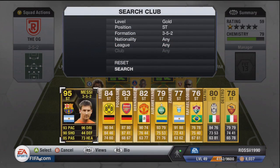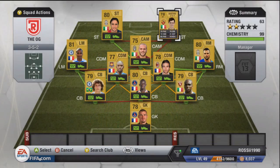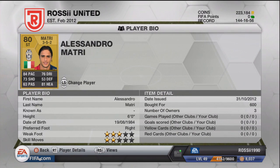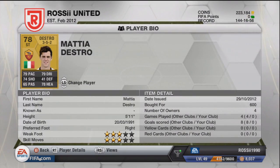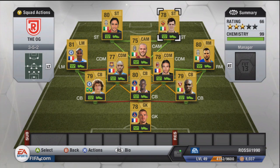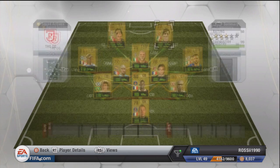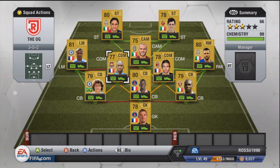Moving on to our two strikers — Destro and Matri. Matri is one of Juventus's main strikers and he's a non-shiny: 84 pace, 81 heading, 76 dribbling, 73 shooting, 600 coins in the right formation. Destro is also great — 79 pace, 74 shooting, 79 dribbling, 78 heading, three-star skills, freestyle weak foot. Quite a young option — I think he was a silver in the last game. 600 coins, phenomenal player. In all, that team is cheap as cheap.